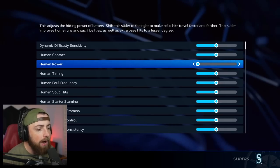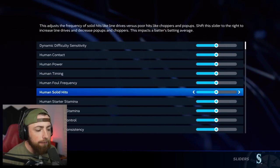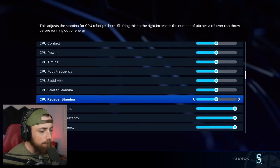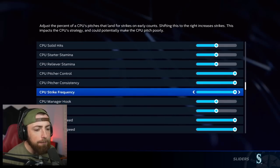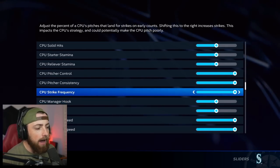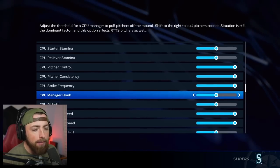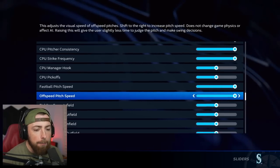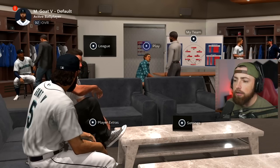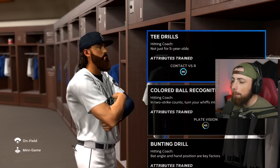If you click on here, you can see all my human contact and stuff is normal. I could turn this down and make it even harder, but that's completely unfair. Like, literally, if I was to turn this all the way down, even if I squared the ball up perfect, it would not go over the fence. So we're going to keep this normal, and then if you scroll down a little bit, the computer pitcher control all the way up, consistency all the way up, strike frequency all the way up.